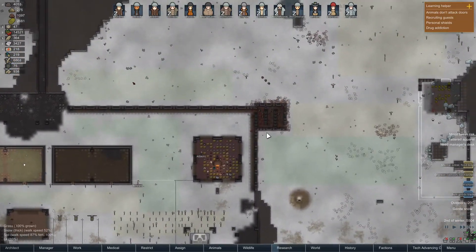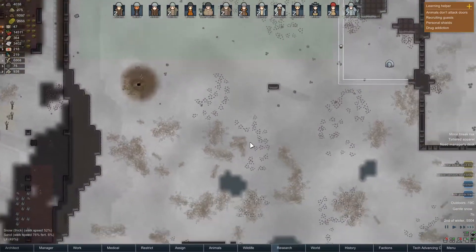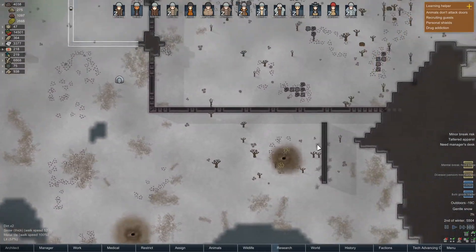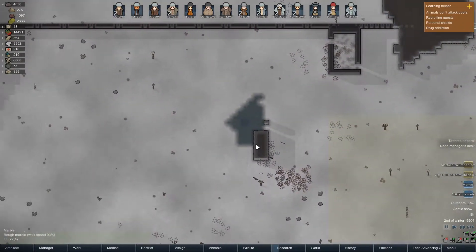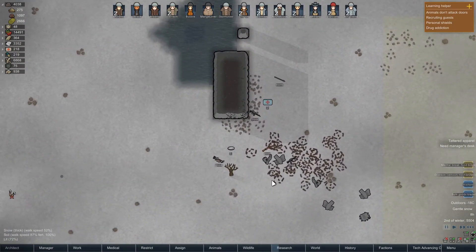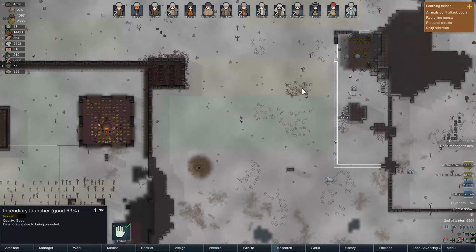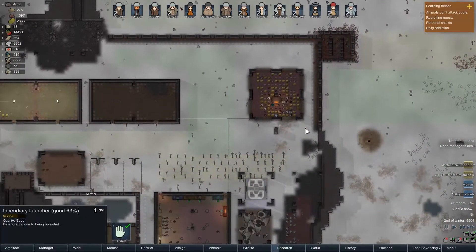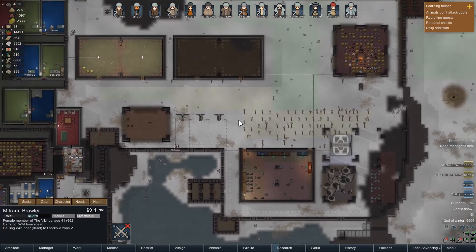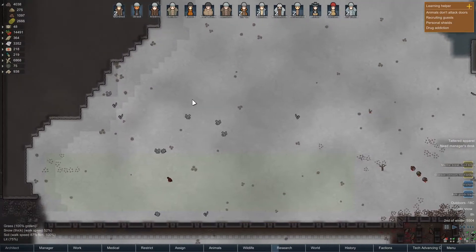Everyone should now be on hauling duty. I just realised why we haven't been moving the slags — because I haven't told them to. Oh, and you're still sitting out here. There's a big hole there — I need someone over here. Mitrani, you'll do — go and haul me that. We need to burn the flake.